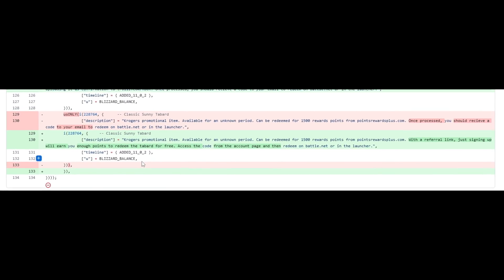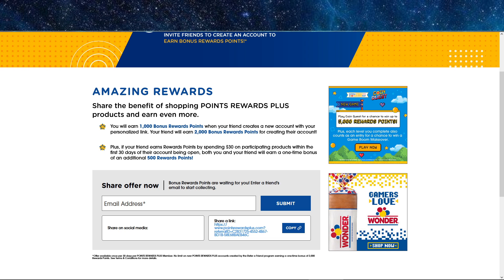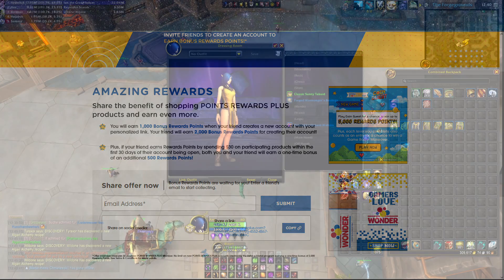At the time of this recording, there are two methods to get these points — well, technically three, but we don't want to buy stuff. The first one is to use a referral code; I will link mine in the description. I will get 1,000 points if you sign up, and you will get 2,000 points for creating an account. I'm not quite sure what I want to do with the points since I'm not a US citizen anyway, but that's option one.